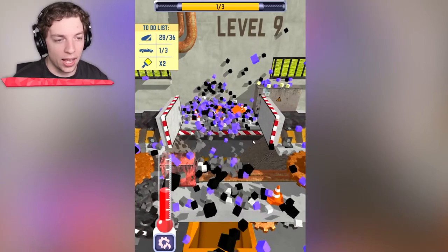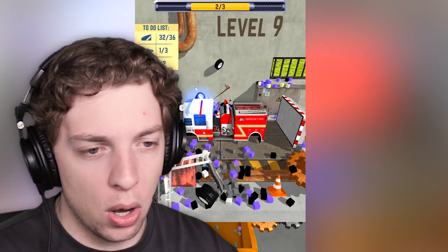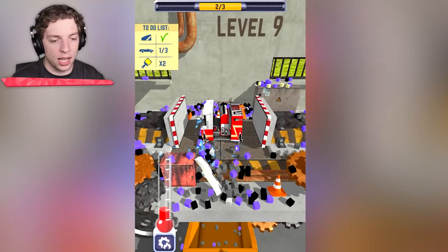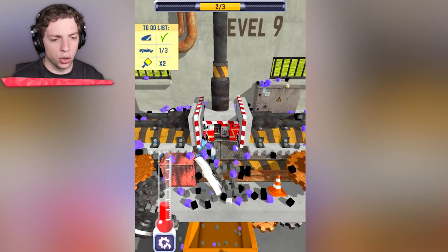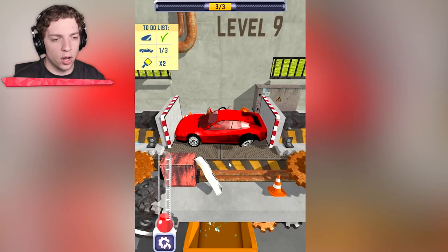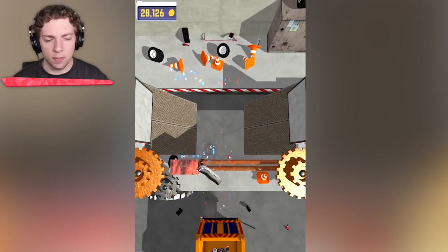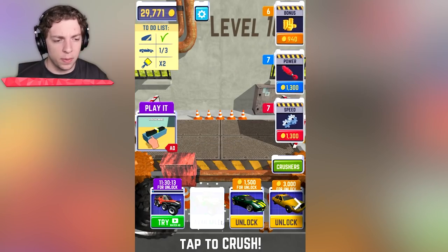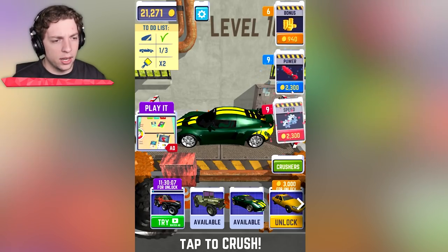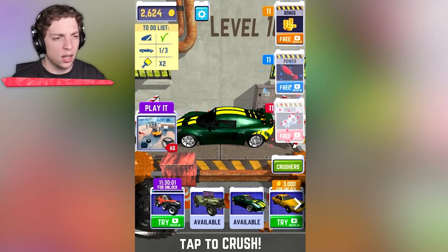Look at all the blocks going everywhere — that thing just disappeared. We do have the firetruck. Did it land in there? So it is possible to overheat. I guess you need to not do it all at once. We're getting close but we made it. Fine. Then we've got a fairly basic car. We've completed our Windows to-do list. And there we go — level complete.